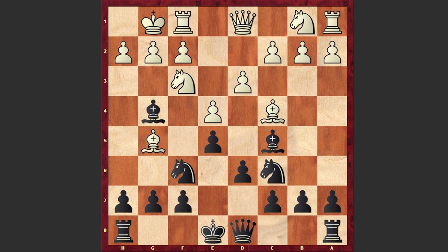Here comes Bg4, h3, and a hyper aggressive response by Derrickson: h5. He is sacrificing his bishop in order to open up the h-file and launch an attack. That's why he was still delaying his castling kingside. White accepted the bishop sacrifice and captured on g4.